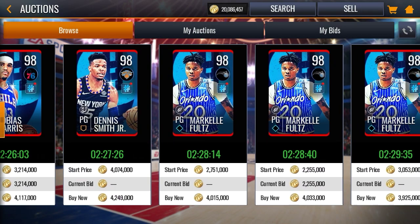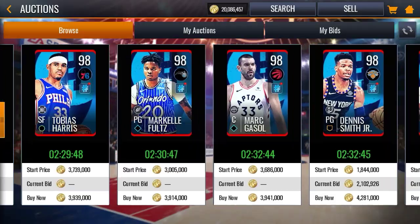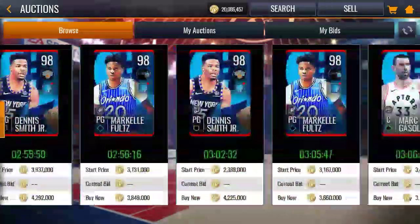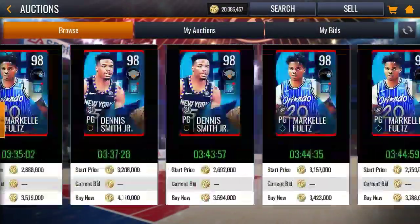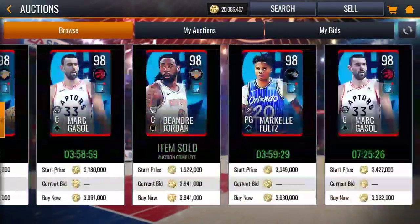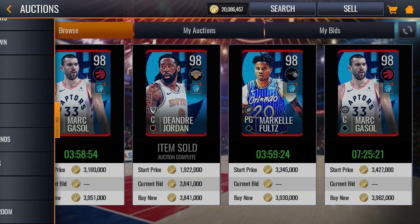If I put him on my team he would go to a 99 overall, so I might consider it, but I'm not. I'm gonna scroll and see if DeAndre Jordan is in the auction house, because he doesn't love selling. One just dropped — he ended up selling for 3.8 million.